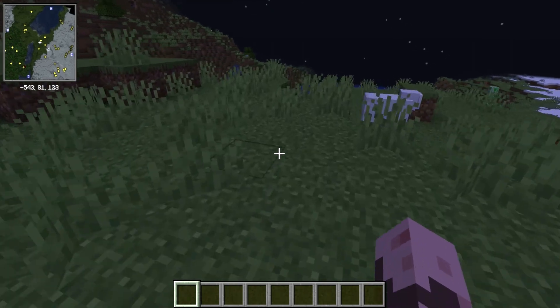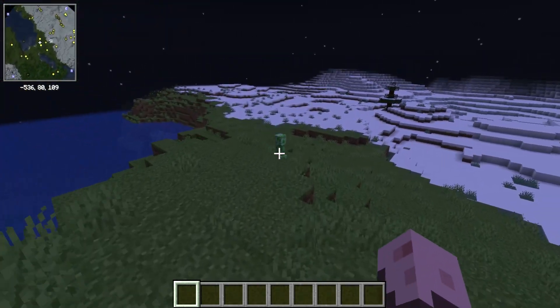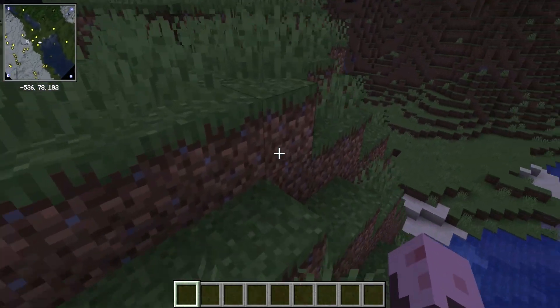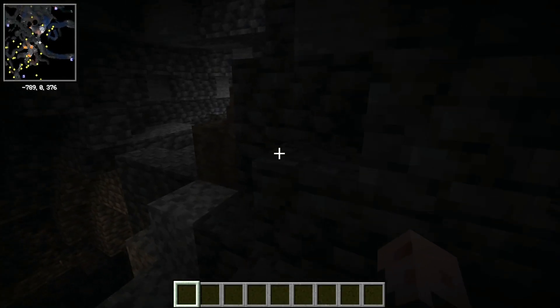The first mod up is Xaero's Minimap — or Zyro's Minimap, I'm not quite sure. It's a very popular mod that adds a very detailed and useful map to the HUD. The map is displayed in the top left of your screen, showing the terrain above ground and below ground in incredible detail.